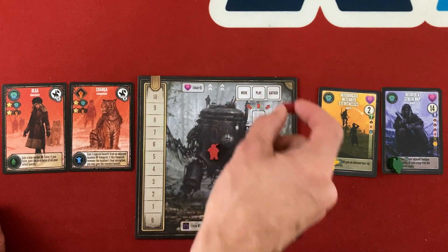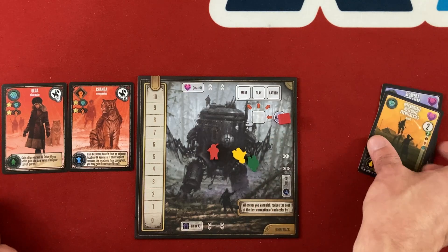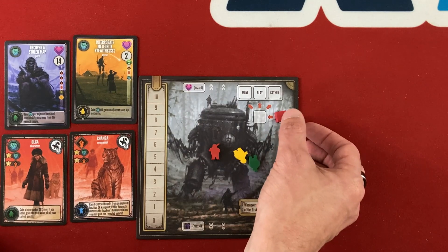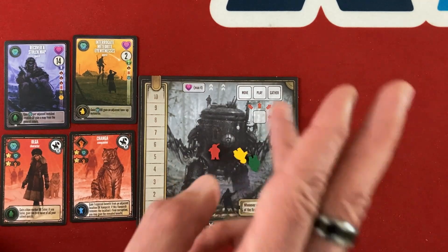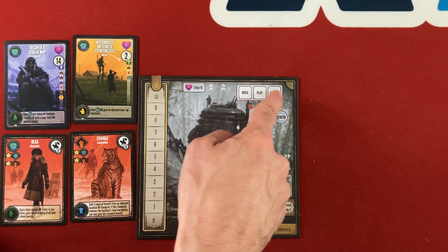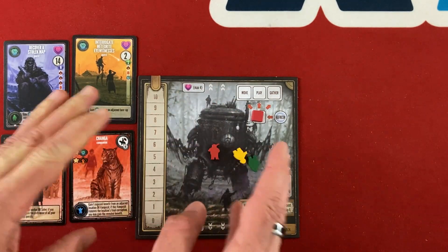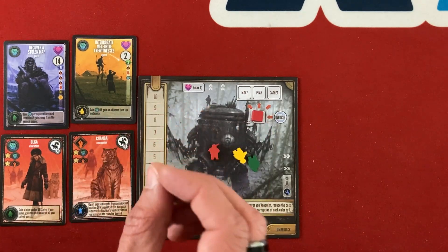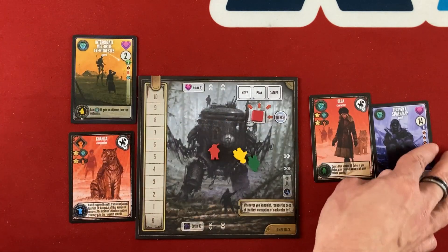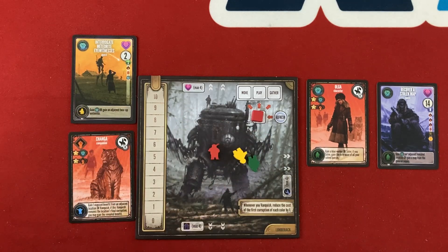What really pushes this higher is the refresh action. A lot of Euros will have something that pulls your workers back or unlocks your things again, and usually when you pull your stuff back it's a completely wasted turn. But here, because the turn after you refresh you get all three actions instead of two, it's basically like one and a half turns — you only lose a single action in refreshing, only a slight momentum loss. I really love that. It really gets rid of the negative feeling you often get in Euros when you have to take the rest turn.